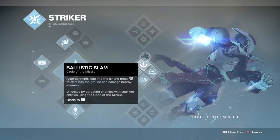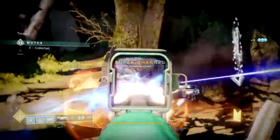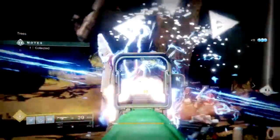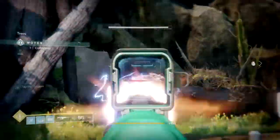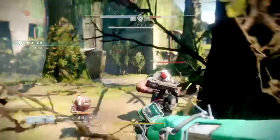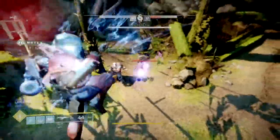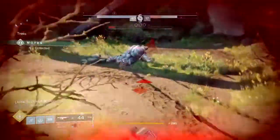For example, Special Ammo Finder will benefit you well by giving you extra ammo for your secondary slot, which I recommend if you're running a shotgun, sidearm, or even SMG, considering you're going to be in a lot of close-quarter fights. Add onto this another perk such as Shotgun Reserve, which provides more reserve ammo when collecting special ammo, and you'll practically become unstoppable in close-range fights.